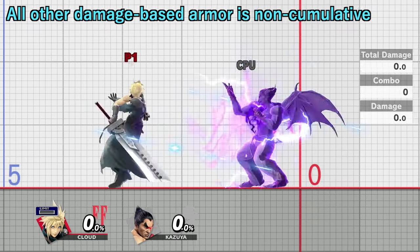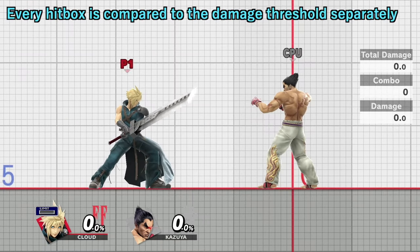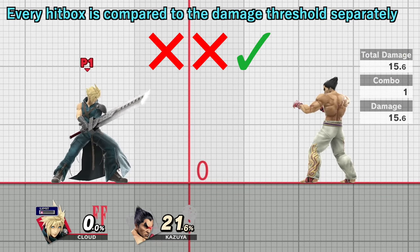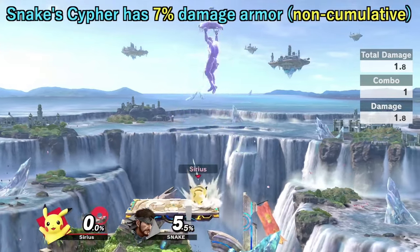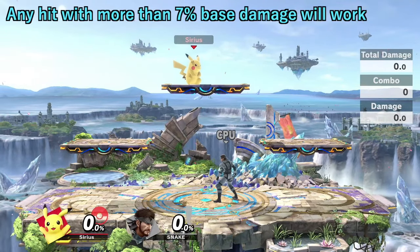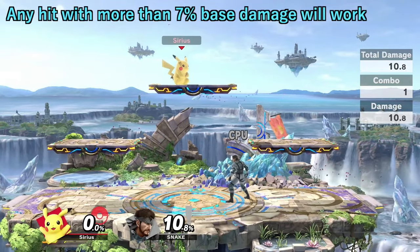All other instances of damage-based armor are non-cumulative. Every hitbox you throw out is judged against the damage threshold separately, not cumulatively. For example, Snake's Cypher has 7% damage-based armor which is non-cumulative. This means you need to hit Snake with a single blow that deals at least that much damage to break the armor.